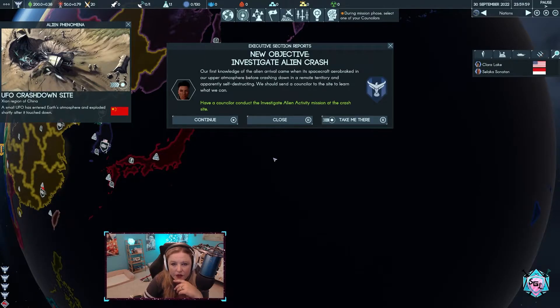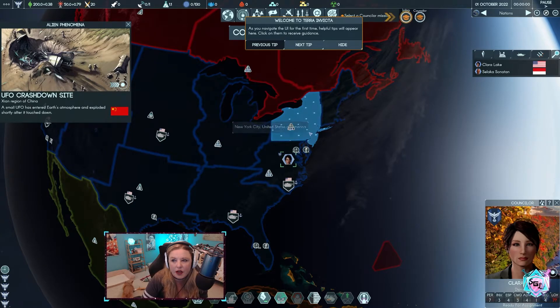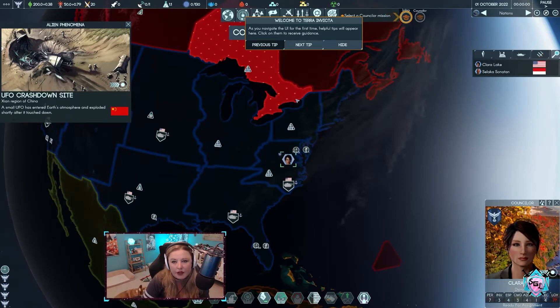Neutral control points may be acquired by the Gain Control councilor mission, while the Purge mission seizes control points from other factions. Control points in more powerful nations will be hard to acquire. The Executive Control Point also grants access to the Set Policy mission, which allows initiating wars, forming alliances, and similar high-level national actions. Reports are still coming in, but it's clear an alien object has crashed down on the planet — we should send a counselor to investigate the site as soon as possible.